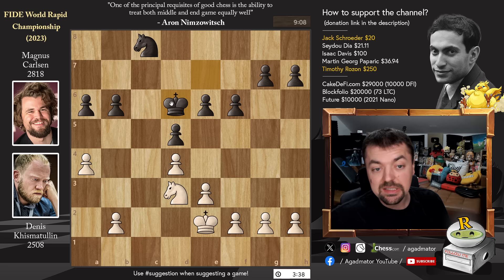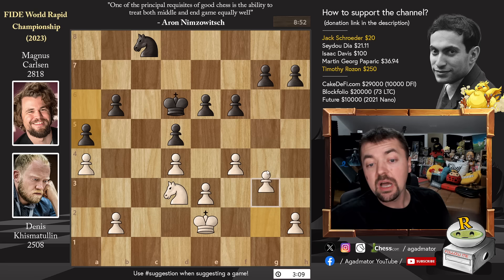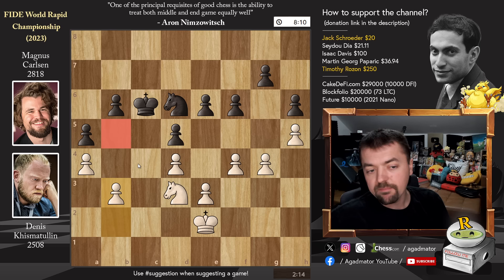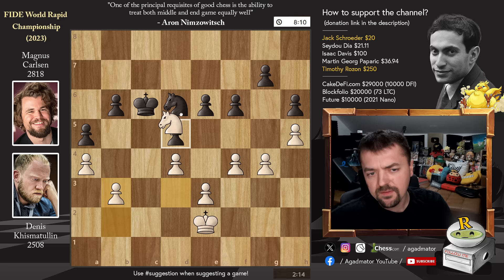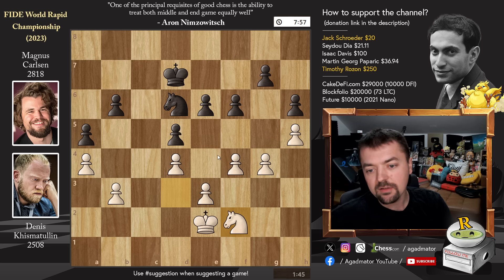Pawn to a5, stopping pawn to b4 and taking away the b4 and c5 squares from the white knight. Pawn to g4, king to c6, and now pawn to h4. Knight to d6, pawn to h5, pawn to h6 by Magnus, then pawn to b3 — again taking away b5 and c4 for Magnus's knight. Magnus goes back with king to d7. Advancing to b5 is possible, but it also weakens the c5 square, allowing the knight to come there and pressure the e6 pawn. So Magnus waits — king to d7 — and now knight to f2, both players finding moves.